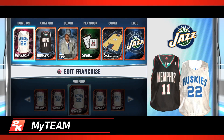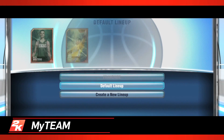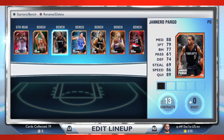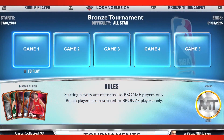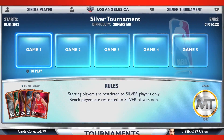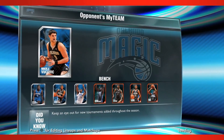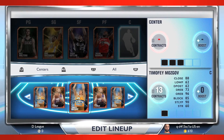My Team returns in a new and improved format for next-gen NBA 2K14. Earn, collect, and build your ideal lineups to compete in tournaments, challenge online users in Road to the Playoffs, or take on the actual NBA teams in Domination mode. Also new to My Team are single player and online tournaments — win all five games and you can earn rare players and much more. Users can also invite their friends to a head-to-head game, build and manage their rotations, and brand their team with new team logos, cards, and uniforms.